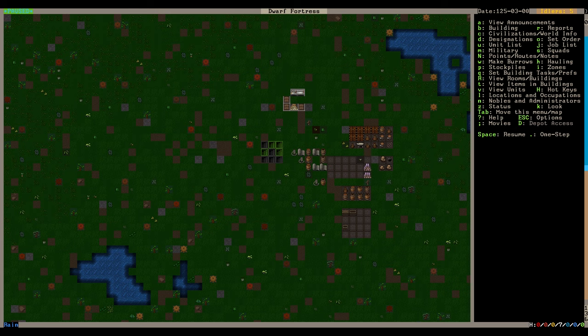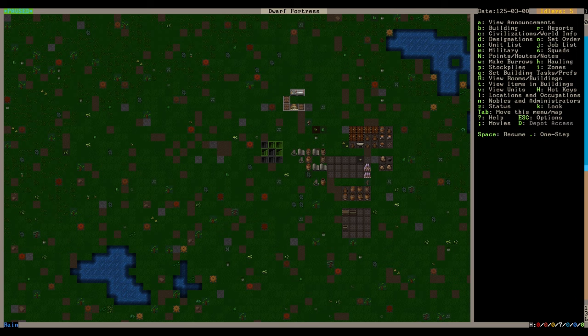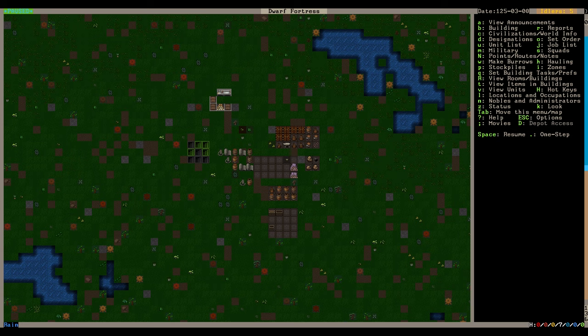Oh, I see a bird - a magpie right here! It's real small. Also, I hit Tab a bunch - that's how I got rid of the weird useless world map on the far right, so we have a little more screen real estate now. Much better view.